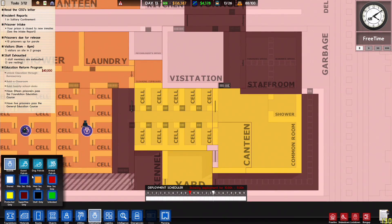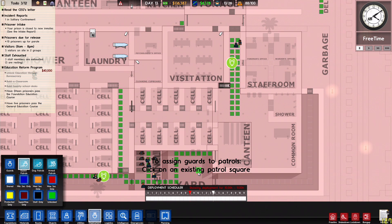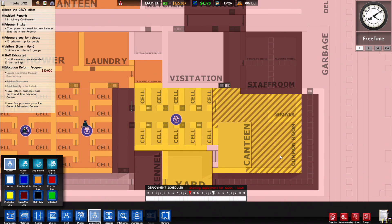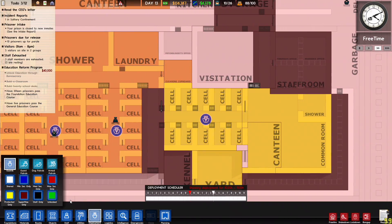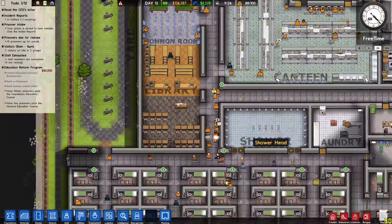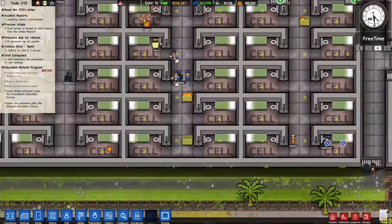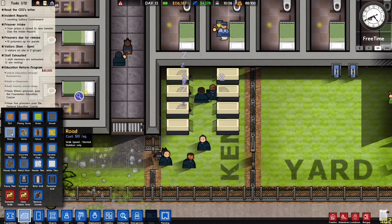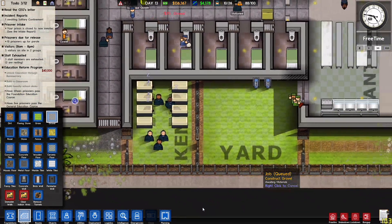Rather than that, let's just throw in a guard there. It's interesting that area is considered a separate room. We have 9 of 26 guards free, which isn't looking too bad. Let's put some gravel in there.